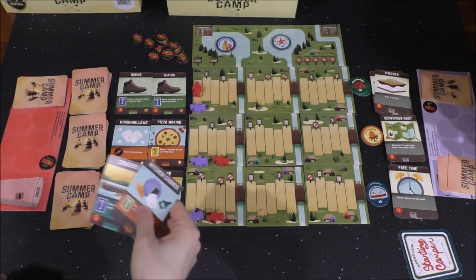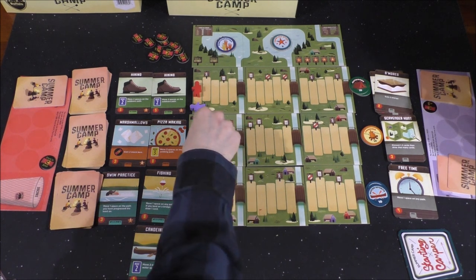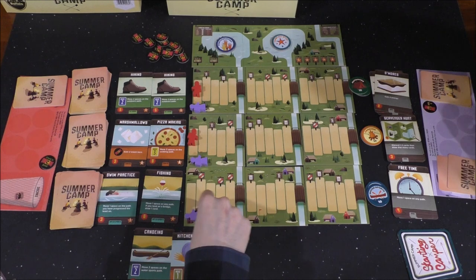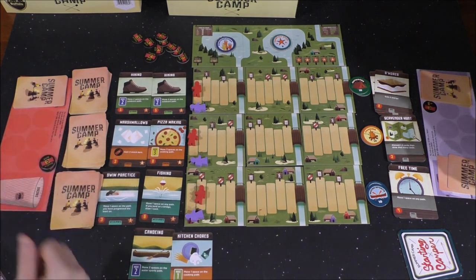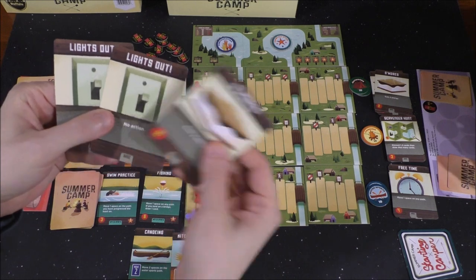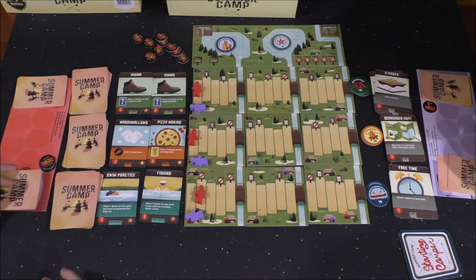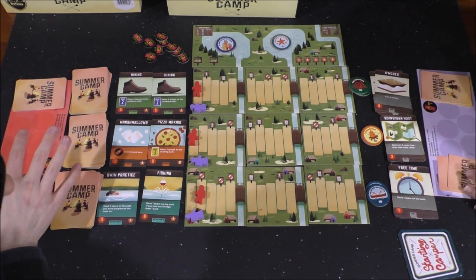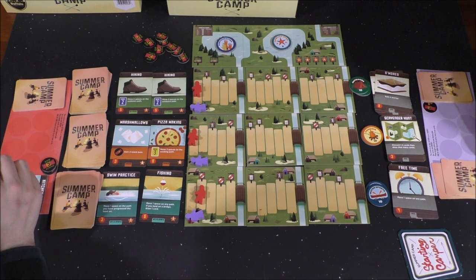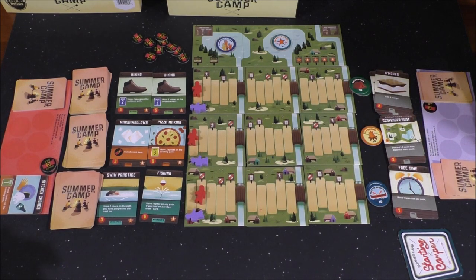I've got four energy and then two actions here. I'm going to do Canoeing and Kitchen Chores. Kitchen Chores is move one space on the cooking path, and then Canoeing is move two spaces on the water sports path. I landed on a snack bar token, so I get a snack bar there. I've got a S'mores which is two energy, and lights out which is one each — that's four total to spend. I'm going to go with Scavenger Hunt, so I can possibly get better cards down the line. That gives me one left over which I can't spend, so I'm done.